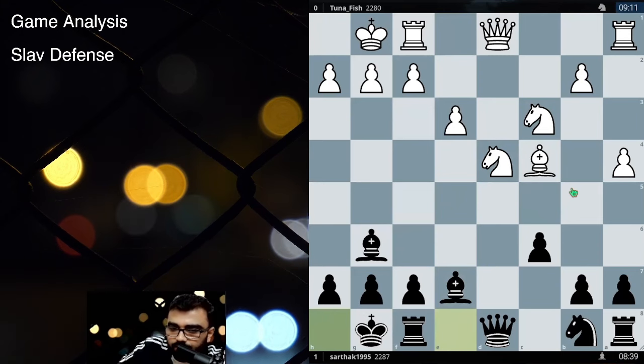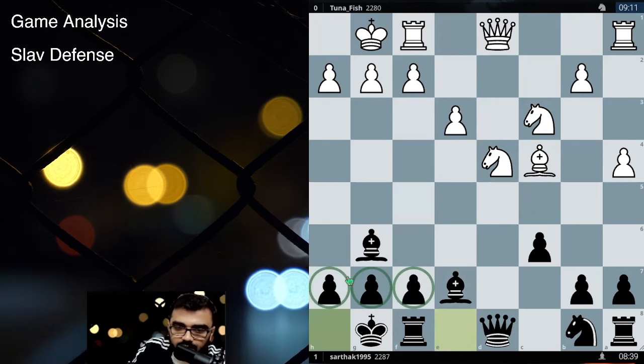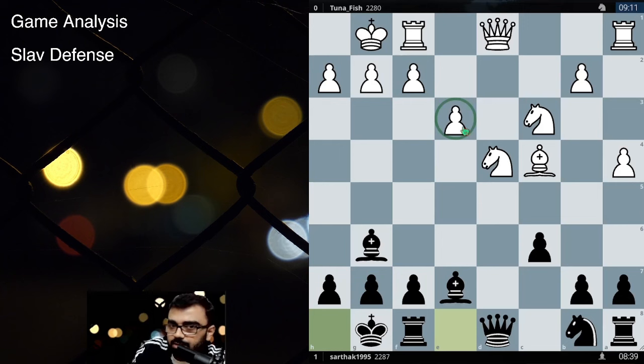This is my personal recommendation: whenever you play any kind of middle game, always start by understanding pawn structures. This is very, very important. So again, on the king side the pawns are in the same pattern, so nothing is happening there. In the center, there's a pawn majority but that's only one pawn. Over here we are having three versus two.